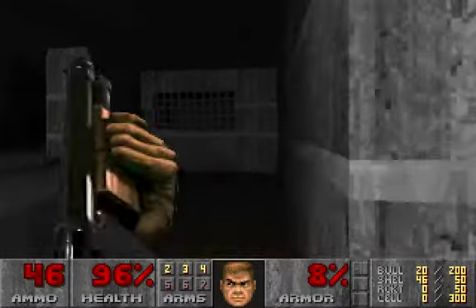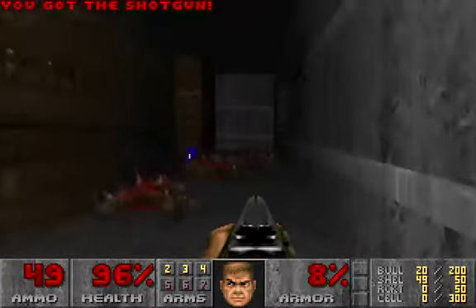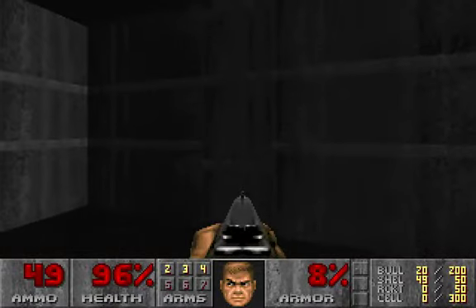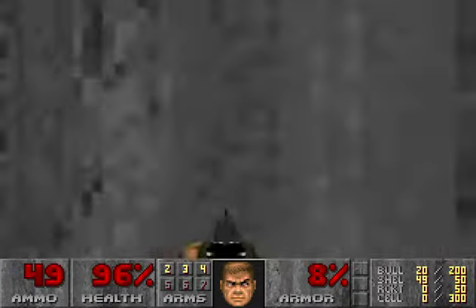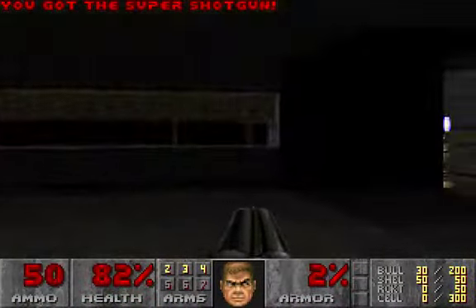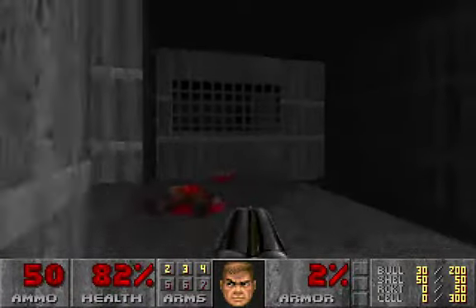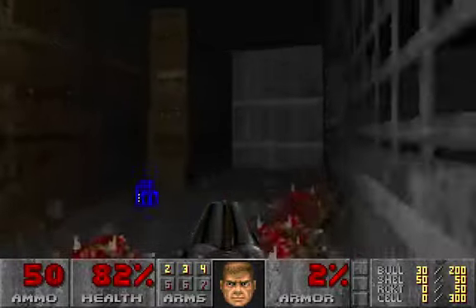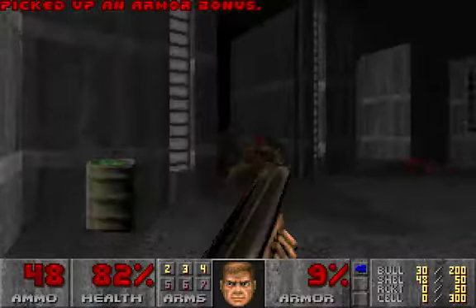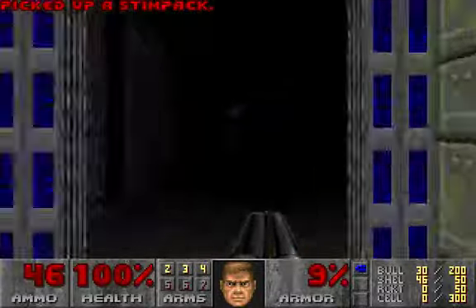There's a specter in here. Before you take the blue key, see this misalignment — quickly open it and get inside. Shoot the chaingunner and take the super shotgun. That's a secret. Now we can take the blue key; it will activate a trap, in which the super shotgun is much better — two shots and they're dead.